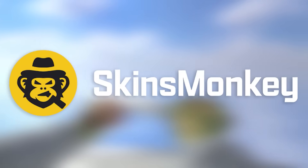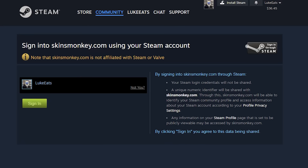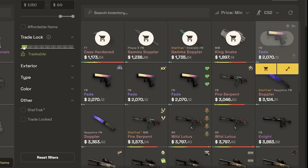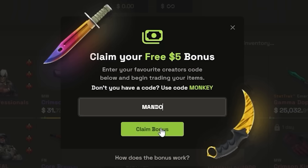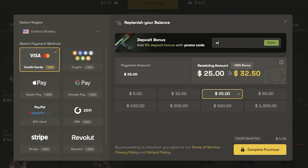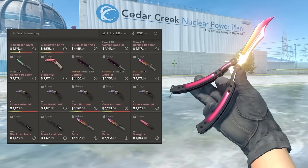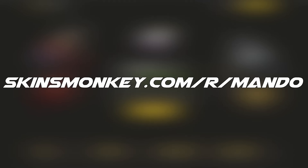Today's video's sponsor is SkinsMonkey. SkinsMonkey is a buying and trading marketplace where you can trade off your old skins for something new. All you do is log in with Steam, then you trade the skins you no longer want to pick up the new skins you want to obtain. Any remaining cash from trading goes to your balance that can be used in any future trade. By using my code MANDO, you can get up to a free $5, and if you choose to deposit alongside using my code, you get a total of a 35% deposit bonus. With SkinsMonkey's large variety of skins, they also offer daily, weekly, and monthly giveaways. If interested, it'll be the top link in the description below.